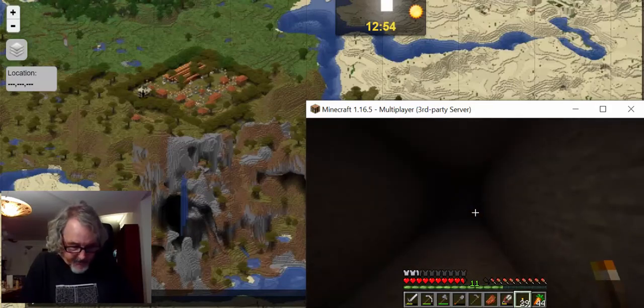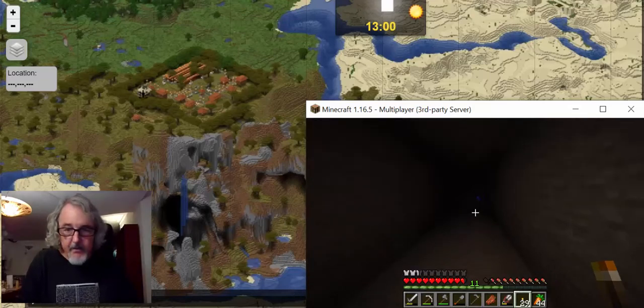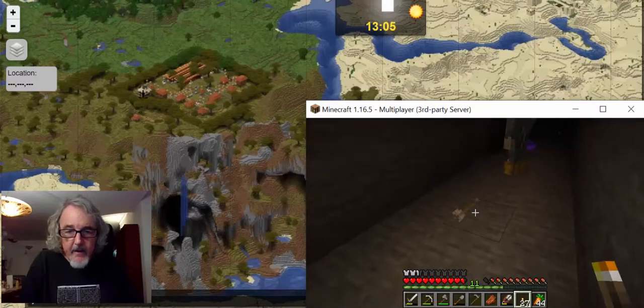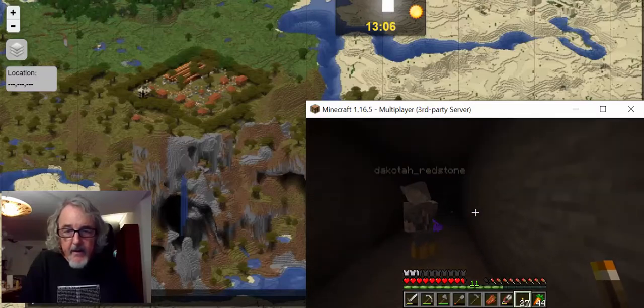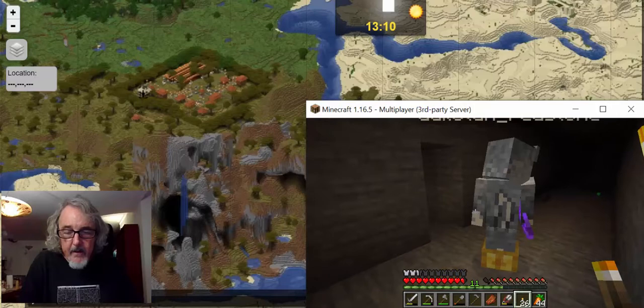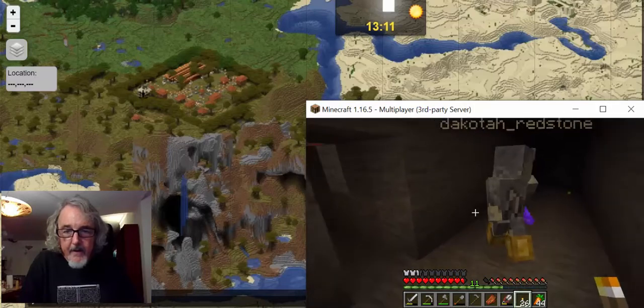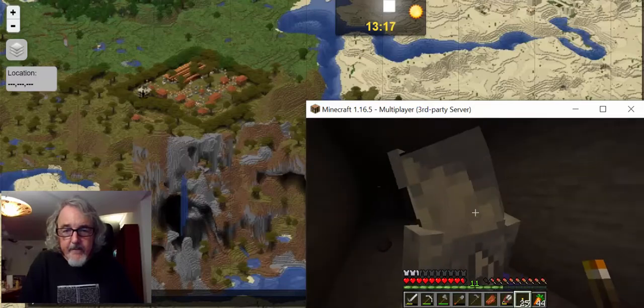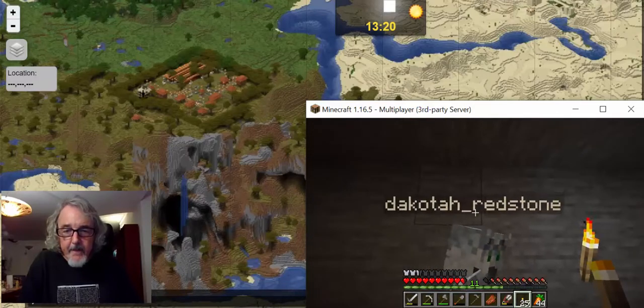Using F3, they check their level and they're at Y-level 90 — not deep underground at all. Now they have choices: a narrow passage to the left, stairs going up, and the passage continuing straight.